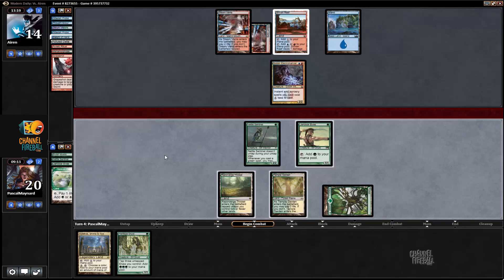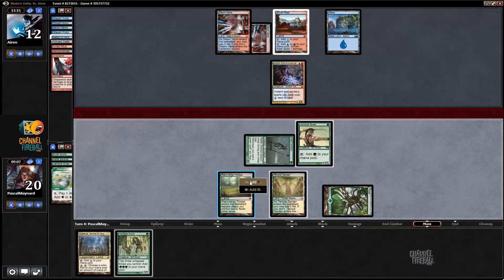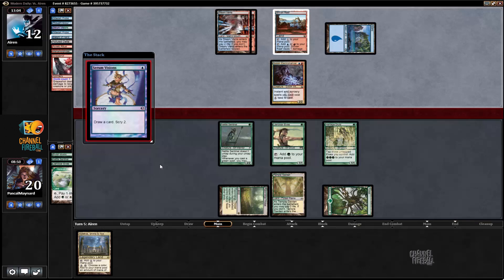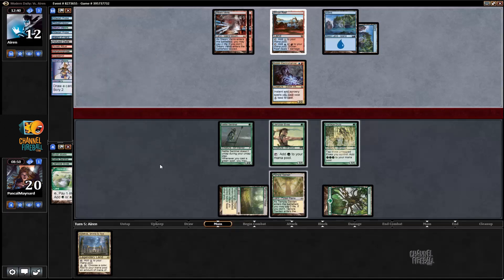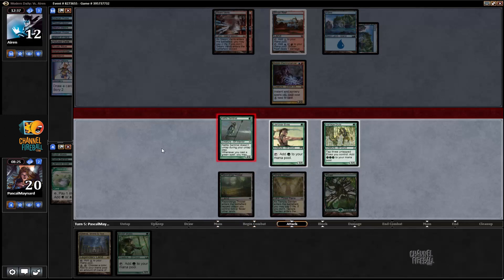I sack this Canopy, get Heritage Druid. I definitely want to attack — I don't mind trading at all. He does not block. Cerulean Wisps here is a very good draw for him — it's basically like drawing two cards; he's going to get whatever he wants. What I need here is Scavenging Ooze so he doesn't go crazy again with Passing Flames. One piece of good news: he put both cards on bottom, which means he's still drawing a random card. This card doesn't do much — still get to attack.